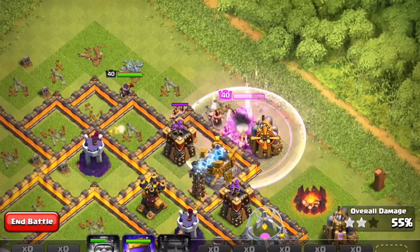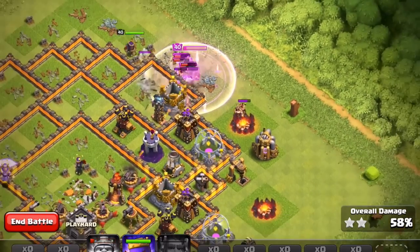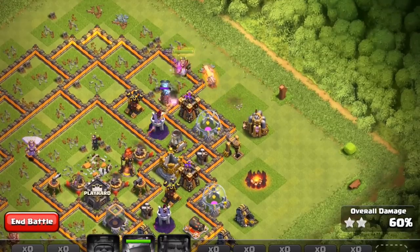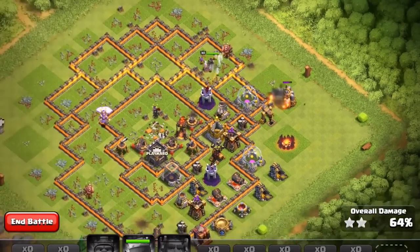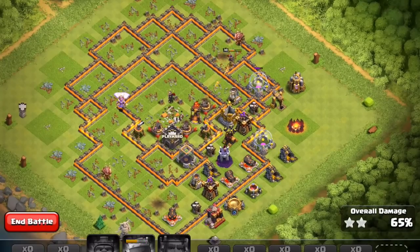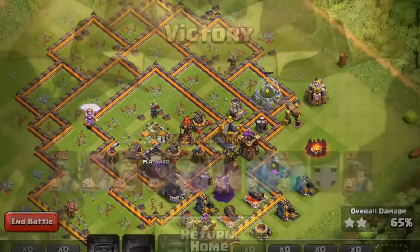That was a really cool raid. I'm really interested to hear what you guys think of this brand new troop down below. Do you think it was a good idea to add the baby dragon and the miner to the game? Do you think they ran out of ideas? Tell me what you guys think in the comment section down below. If you guys want free gems, click the second link in the description, and if you want to check out PlayHard's channel where I got this gameplay, it should be the first link. I'll see you guys in the next one — peace!